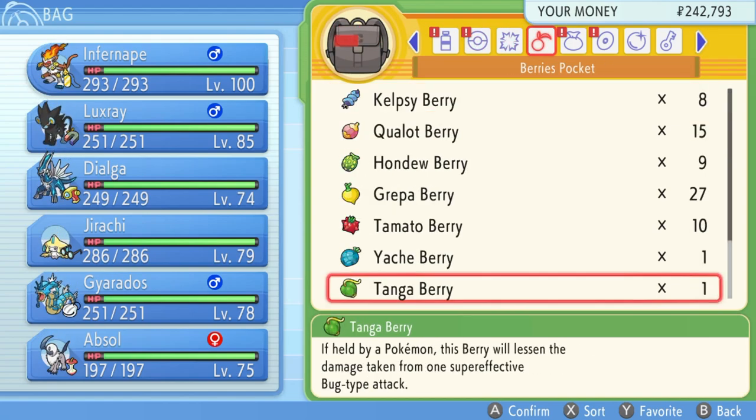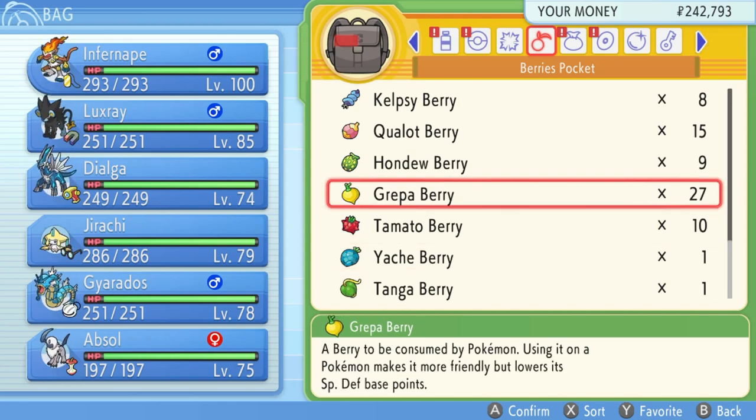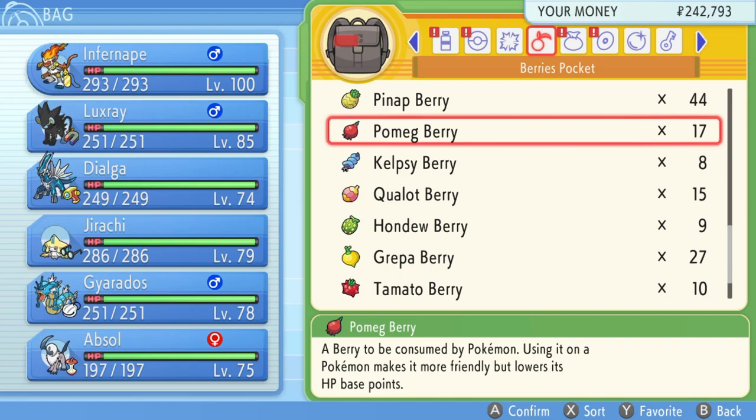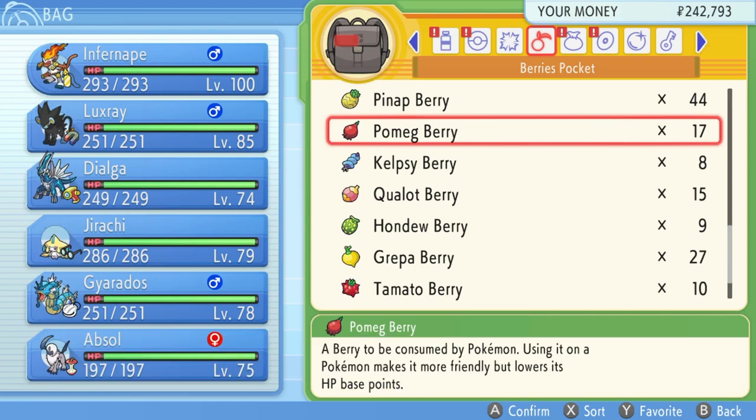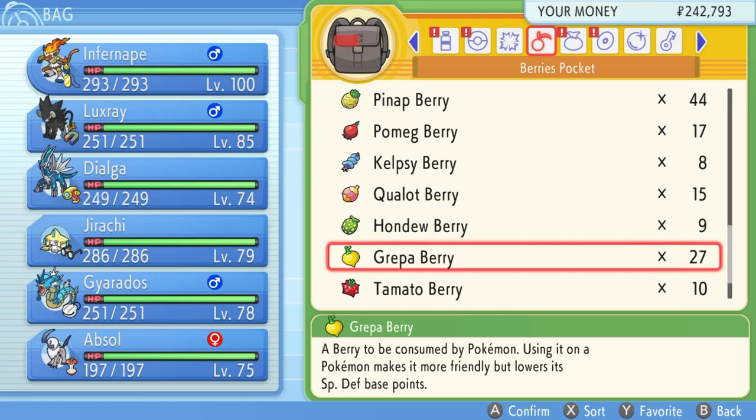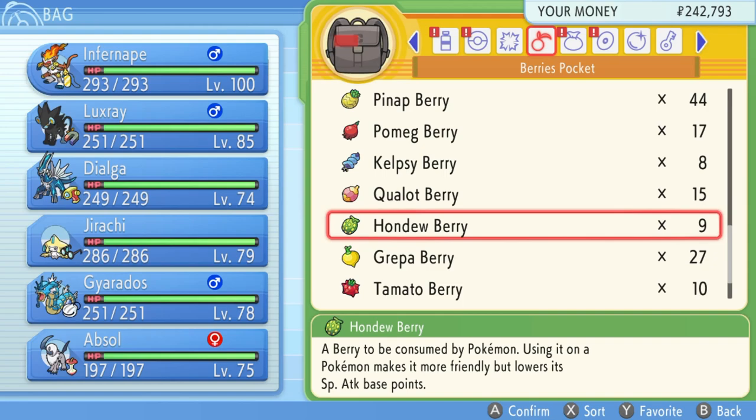Now if your Pokemon already has EVs from random battles — like a shiny you hadn't realized was accumulating EVs — you want to use some rare berries like the Pomeg, Kelpsy, Qualot, Hondew, Grepa, and Tamato. These berries will lower EVs in certain stats. For example, feeding a Pomeg berry to my Infernape will lower its HP EV points by 10. It's the opposite of a booster — it just subtracts 10 EVs. So if an Infernape played through the game and has EVs spread out like 50, 70, 60, 80 across all stats, you'll need to feed about 10 of each of these berries to reduce each stat's EVs to zero before EV training properly.